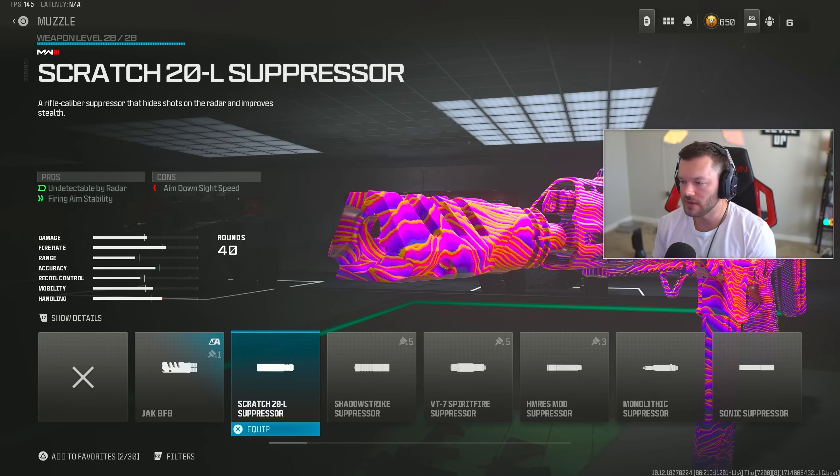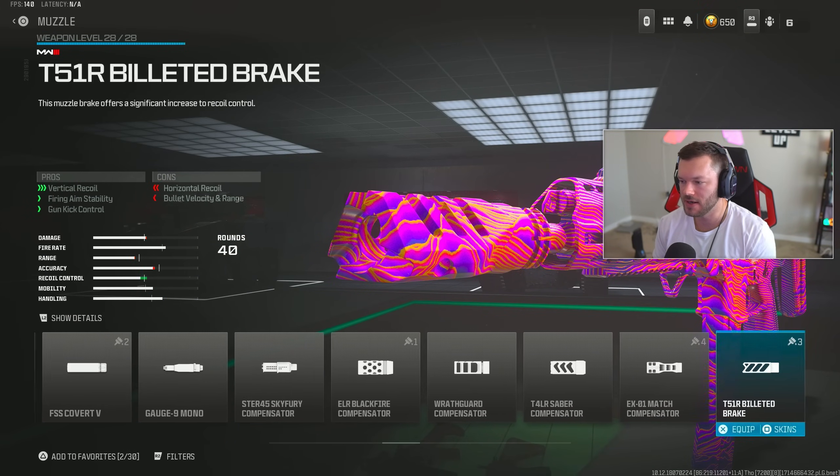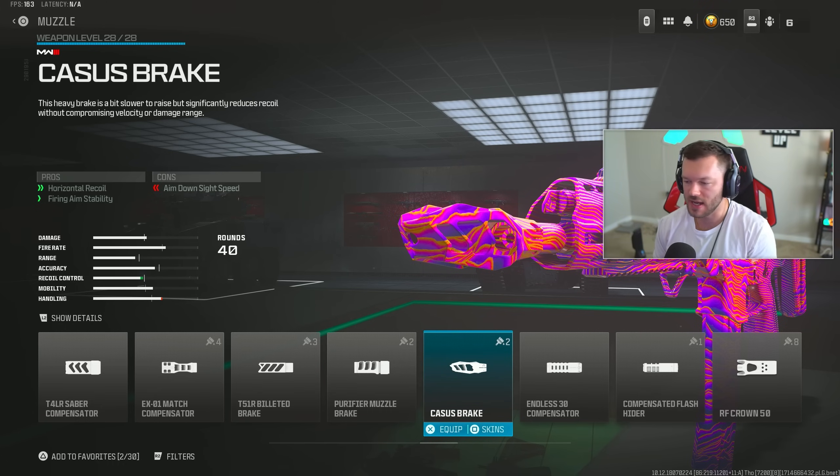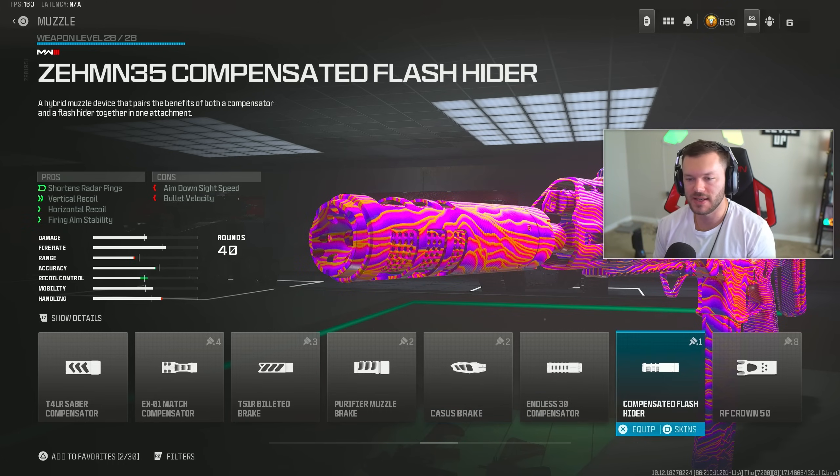For the muzzle, throw on the Zeman 35 Compensated Flash Hider. This does keep you off the radar — it reduces the radar ping from about 3 seconds down to about 1 to 1.5 seconds. More importantly, it controls your vertical and horizontal recoil and firing aiming stability, making this very easy to use. I run the Zeman 35 Compensated Flash Hider on so many of my guns because it's a very effective compensator — much like the Casus Break — and it fits perfectly on this gun.